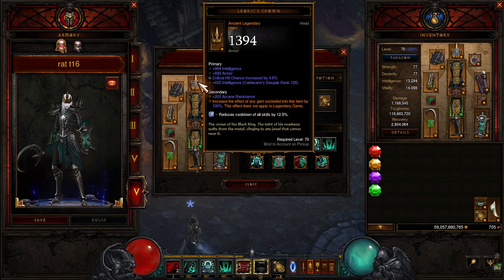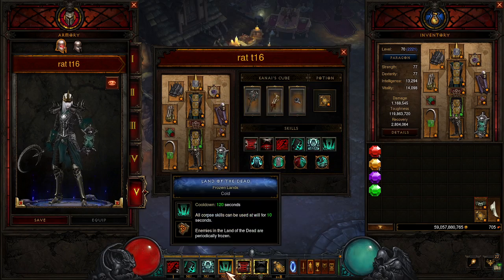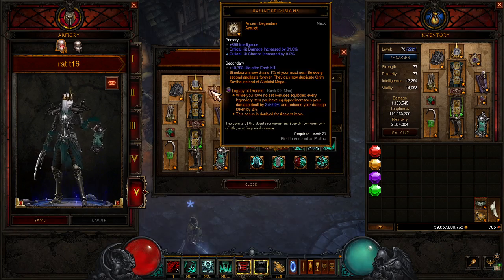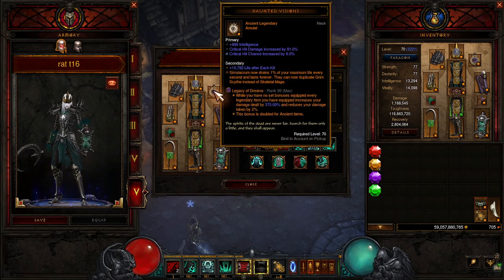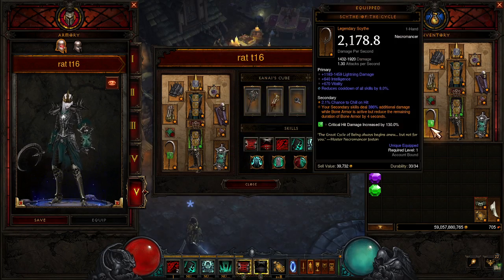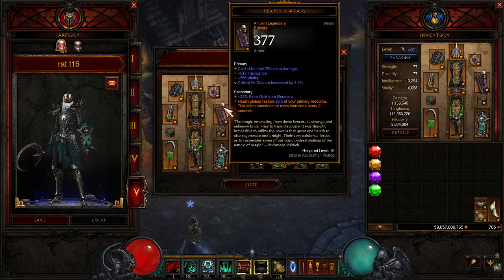Leoric's Crown increases the effect of any gem socketed in this item by 100% — this effect does not apply to Legendary Gems — giving us 12.5% cooldown, because we want Land of the Dead up as much as possible. Haunted Visions makes sure we have our Simulacrum Reservoir up at all times, so we can make our Scythe of the Cycle give us more DPS. Reapers Wraps: we're just getting health globes to give us resource — that's all this is for. We are spamming all we can and just dropping mages like mad.